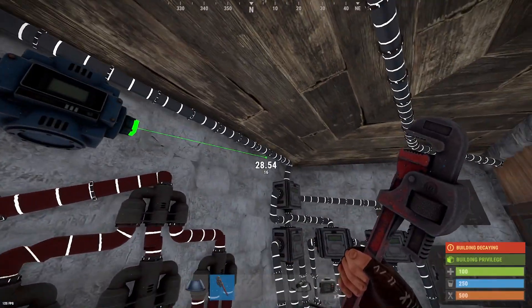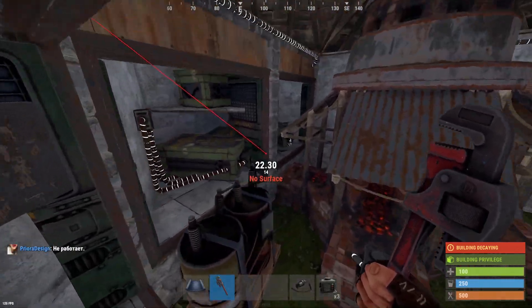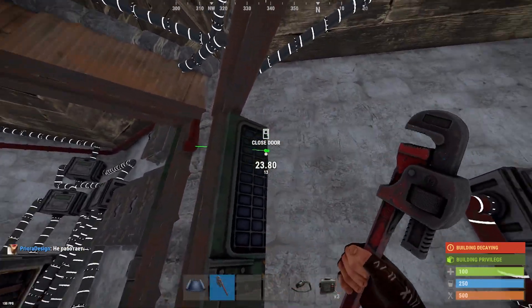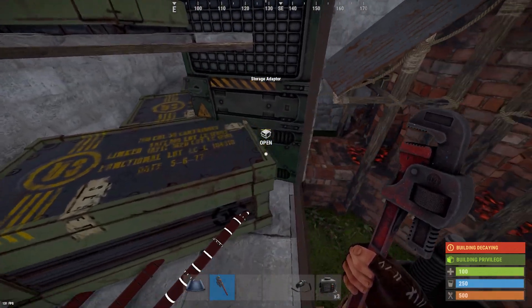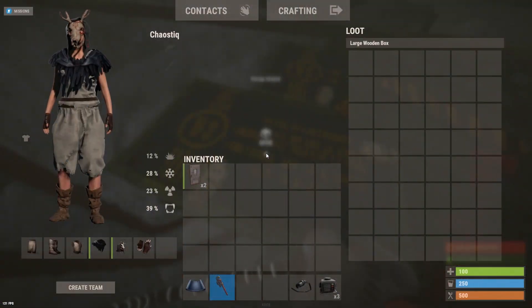This conveyor is going to send everything to the splitter located here. This splitter is going to be connected to the loot boxes — this is where the loot will go when it is ready.